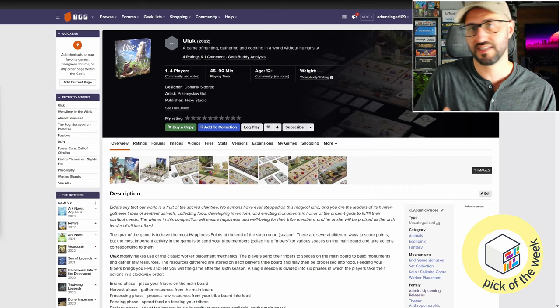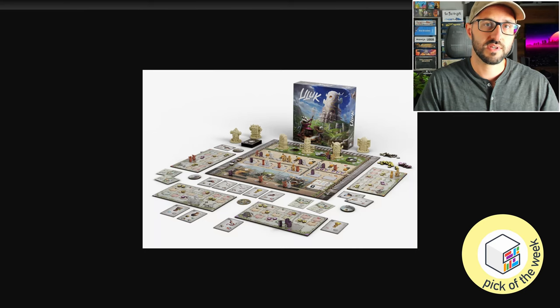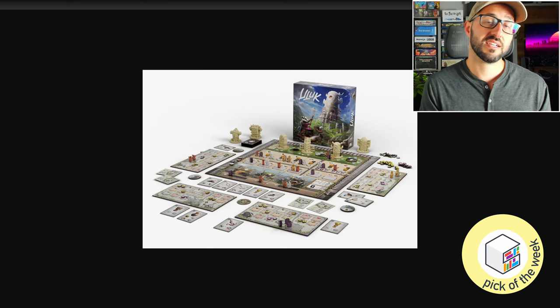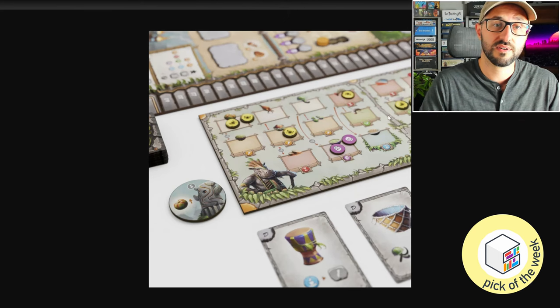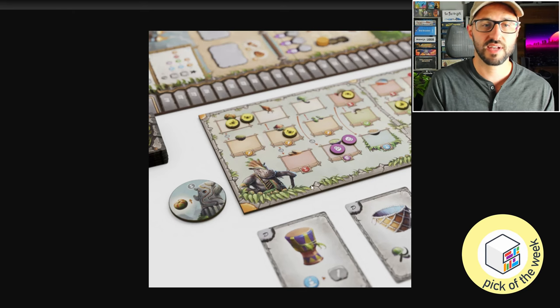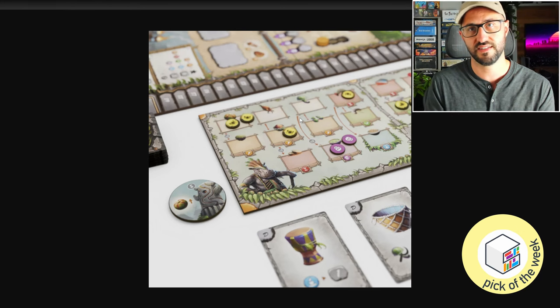Just like Agricola, this is a worker placement game where each player has their own personal player board and a main player area where they'll be placing their workers. Just like in Agricola, you have to feed your workers at the end of each round so that you don't lose victory points. The different worker placement spaces let you collect resources like food, or other resources you can convert into food. Resources collected go onto your own personal player board, and those not directly edible will have little arrows on the player board instructing you how to convert them into other resources.